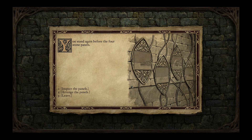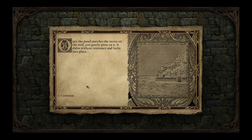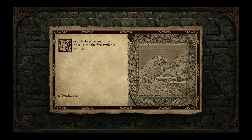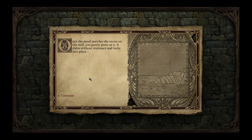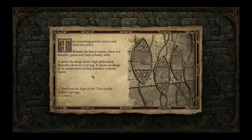We went back up and checked out those panels at the top on the rampart. Arrange the panels: the flaming city in flames goes first, then you do the flood — the tidal wave is the second one — and then the ebb is going to be the barren shore. Grab the panel, slide it in, locks into place, and then the last one is the foresheen city. The remaining panels retract and lock into place.